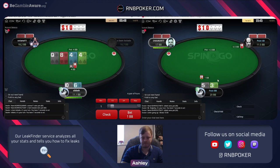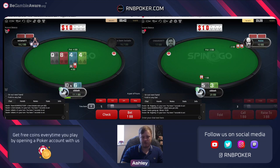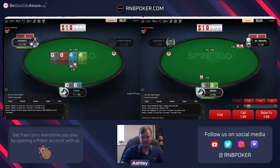We even have nice properties blocking some draws with the ten - we block both the backdoor flush draws by having spade and diamond combo. This four is going to be much better for him than me as he has way more four-x than us, and we block a ton of gut shots with a six and ten, which was good on the flop but not great for turn forward equity. So I don't mind to give up.